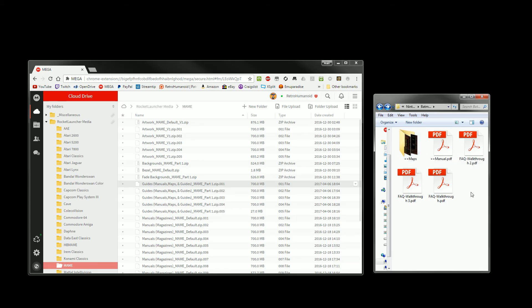This is the new standard I'll be following from here on out. Anytime I add more guides, maps, or manuals, it will be added under the guides section in the media folder in Rocket Launcher. I will no longer be using the controller folder whatsoever, because there are a lot of people who use it for controller stuff. So it doesn't make sense to take that away — I'll just keep everything in the guides folder.